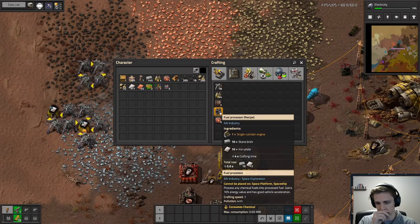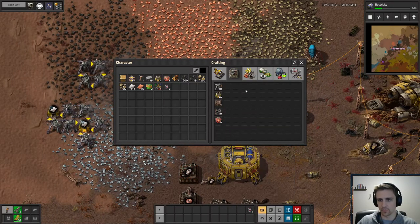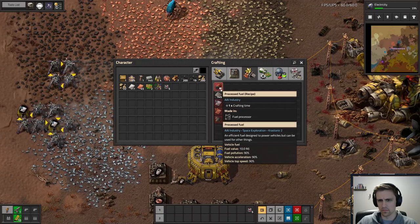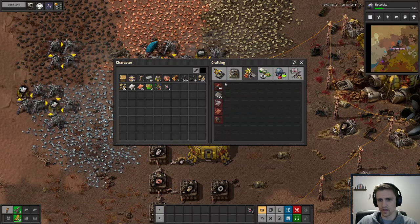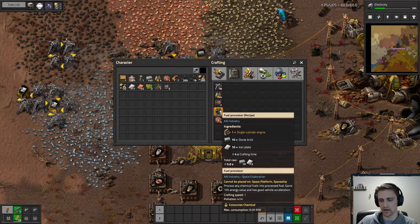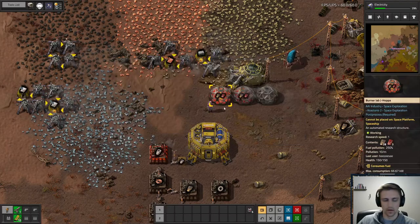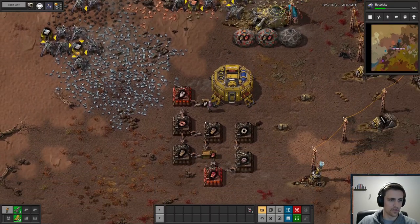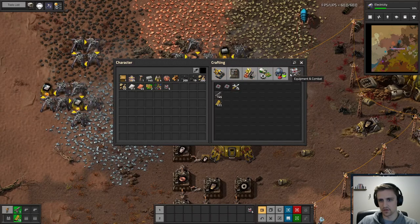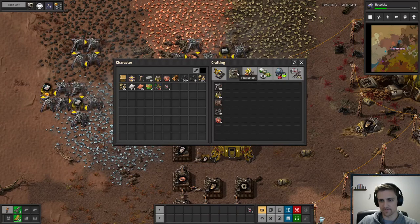I think you're right — this does look like it produces nine megawatts with probably this processed fuel. Oh wait, it's made in a fuel processor — I'm confused. Process any chemical fuels into processed fuels. Oh, this consumes nine megawatts. I haven't used it before. Fuel processor makes fuel — yes, it does look that way. I'm not sure what produces the electricity after that.